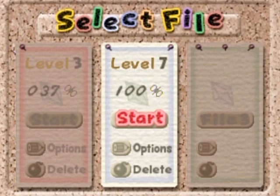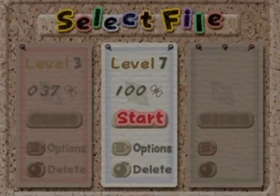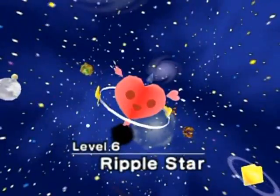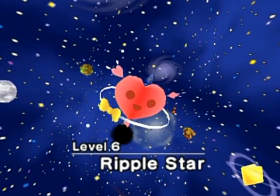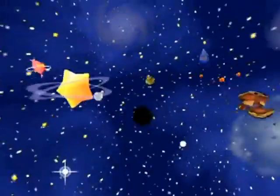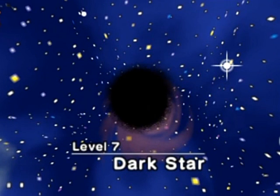Hello everyone and welcome back to the walkthrough. As you can see it's 100%, but there's still one thing left: Level 7 Darkstar. If I had continued from the last part, I wouldn't have been able to show you this planet, because after you beat the boss of level 6 it immediately takes you to level 7 and you can't see the planet. I wanted to show it — you orbit it kind of like a sun of sorts in this solar system.